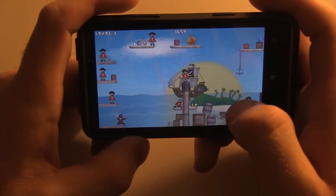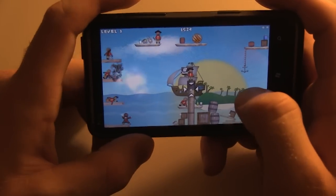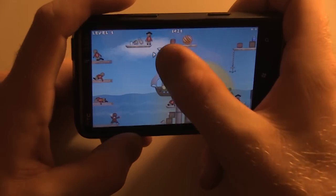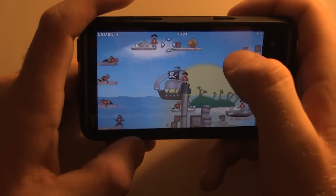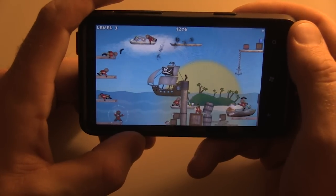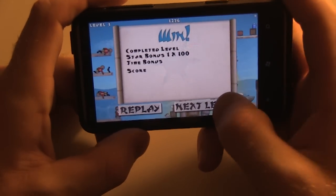Let me try to hit one of those. There we go — I hit that red barrel, and a lot of times those different barrels will have different effects. You can see this one will roll down and take out this other pirate for me, and a couple of other different things ensue from that.